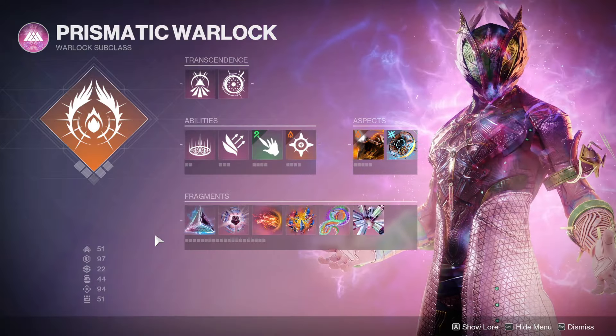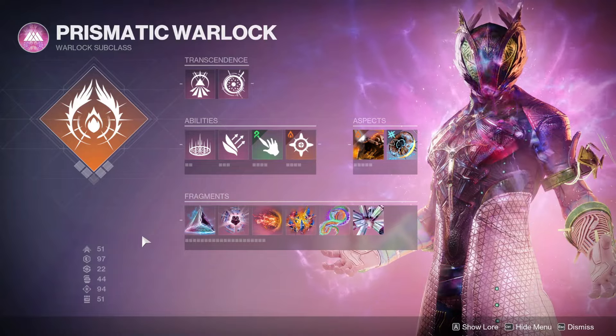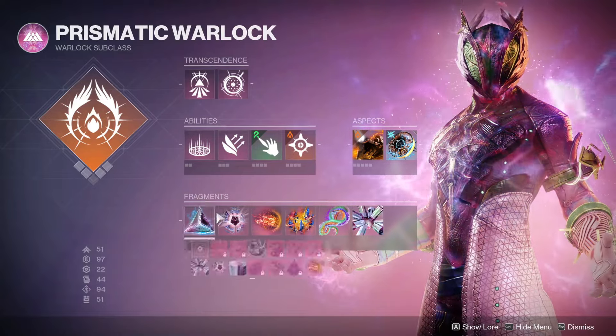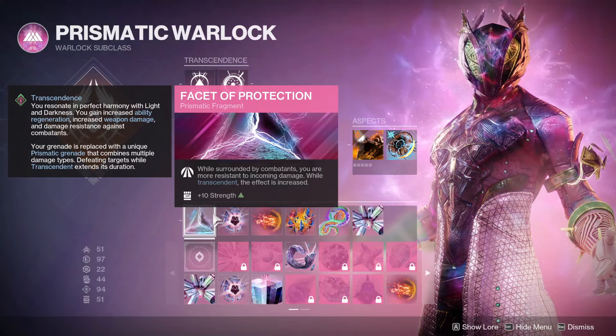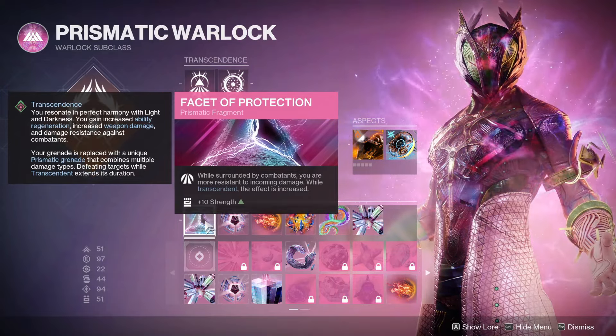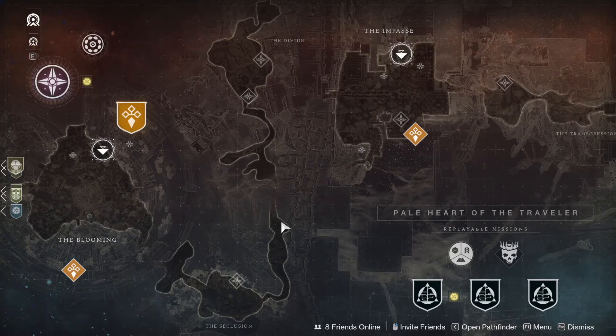Hey, what's going on y'all, we are back again on Destiny. We're going to be doing some Destiny content and we're going to first start off with Prismatic — we're going to be looking for the rest of our fragments. You get some of the fragments during the story missions but the other ones will come from out in the world, so let's go out there and find them.